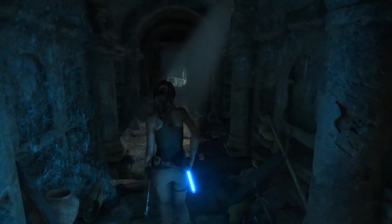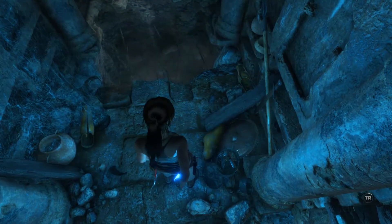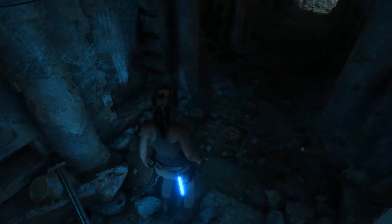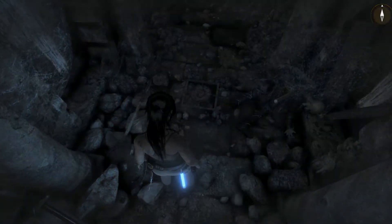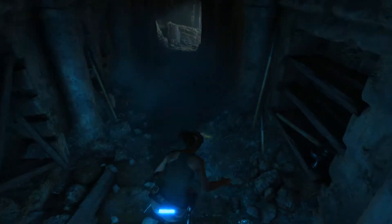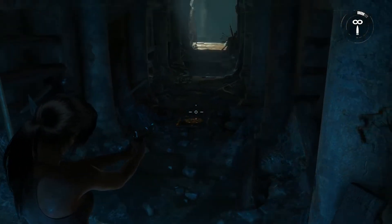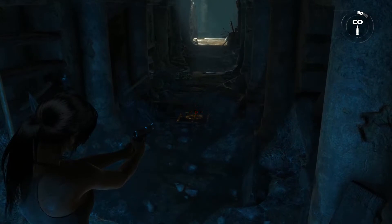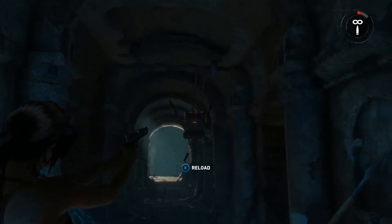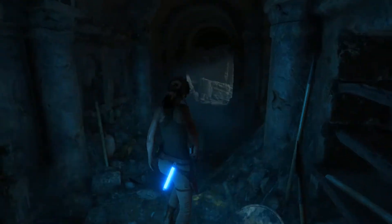This looks unsafe — another spike trap, sure enough. Just a straight-up pressure plate. I'm curious to see what it does but it's probably best not to trigger it. Can you shoot it? You can! It is worth triggering — not only for potential backtracking but also because it gives you XP. You really have to be on the lookout for those. Which is the way it should be, but still.